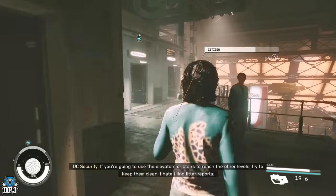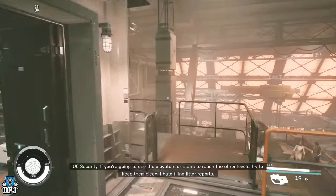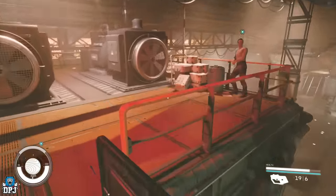Make sure you don't pay him any credits, and then select 'Let's hear about this side job.' This is where you want to be.